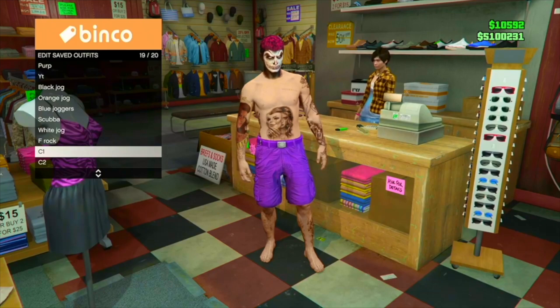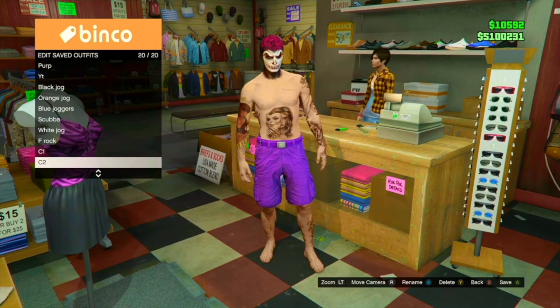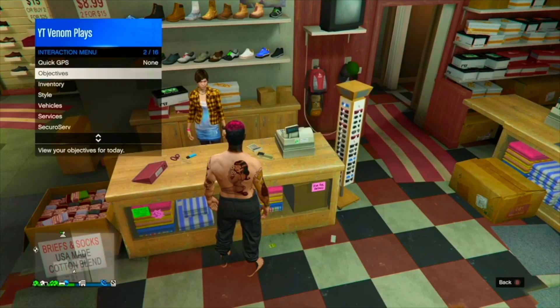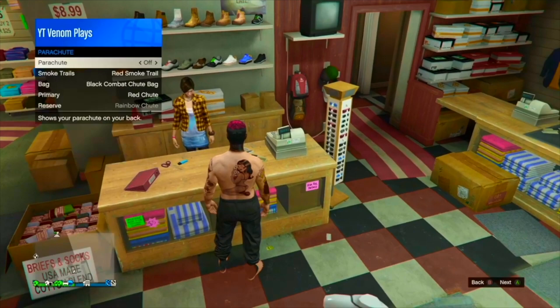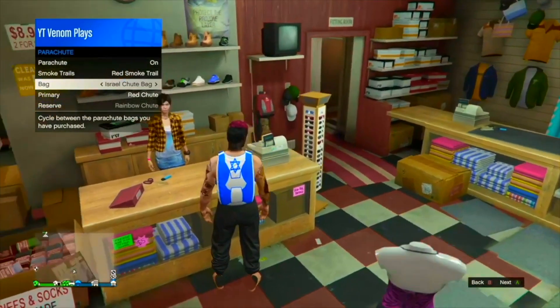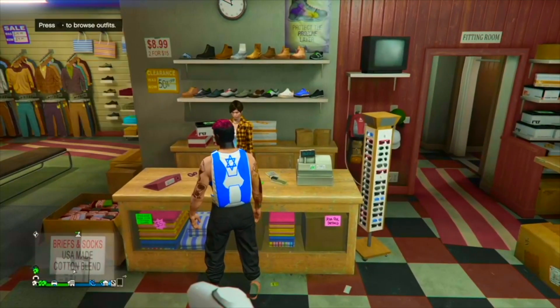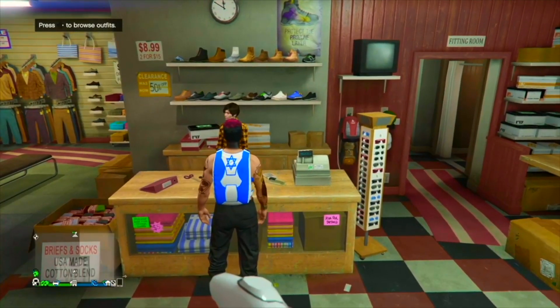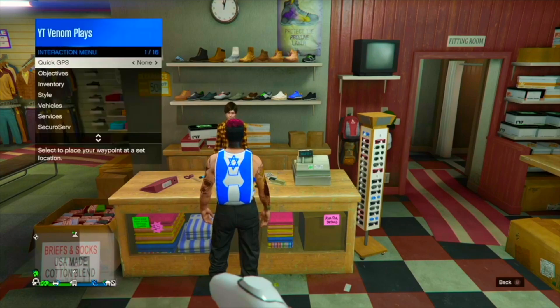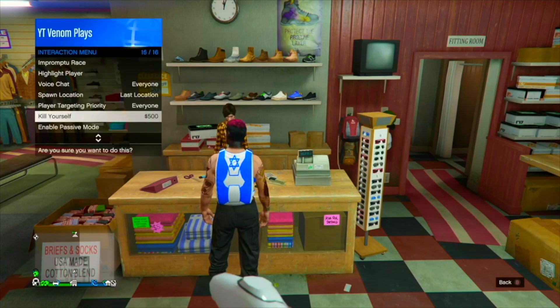Once you have saved the outfit, go back and equip the joggers outfit that you are actually going to be using to flip. Simply put on the joggers that you currently have, then go to parachutes and put on either the classic or the Israel parachute. Once you have equipped the parachute, make sure you can see an orange circle at the bottom right of the screen — once you can see that orange circle, you're good to go.